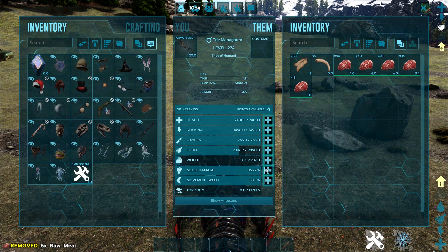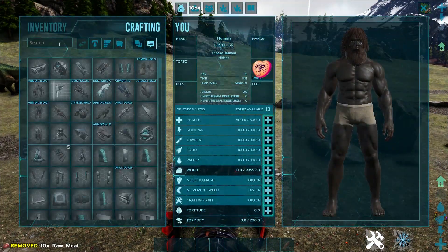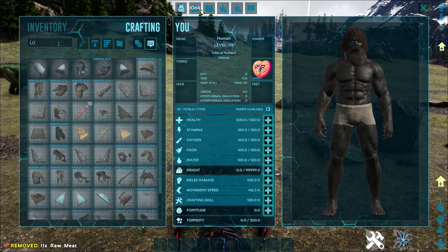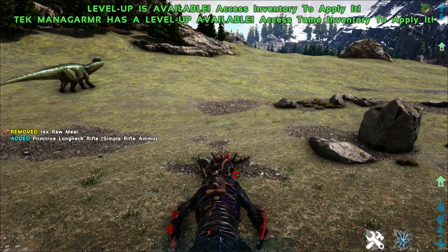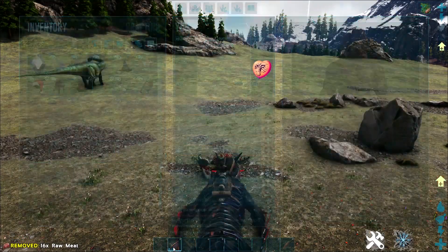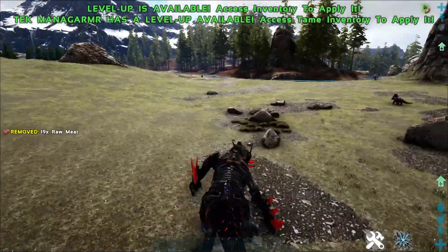The melee damage is higher on this guy than it is on the regular Monagamas. You can also use weaponry on the back of the Tech Monagama as well — let's get a longneck out here — and you'll see that you can actually use it on the back, which you're not able to do on standard Monagamas. So you can use weapons on the back, which is really cool.